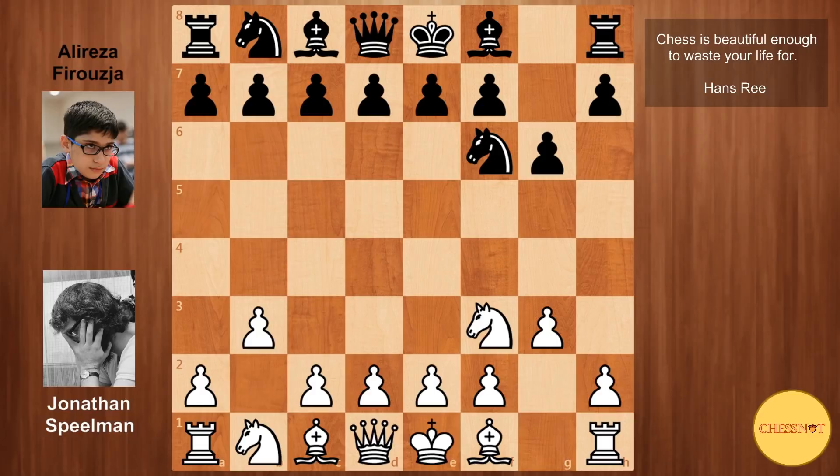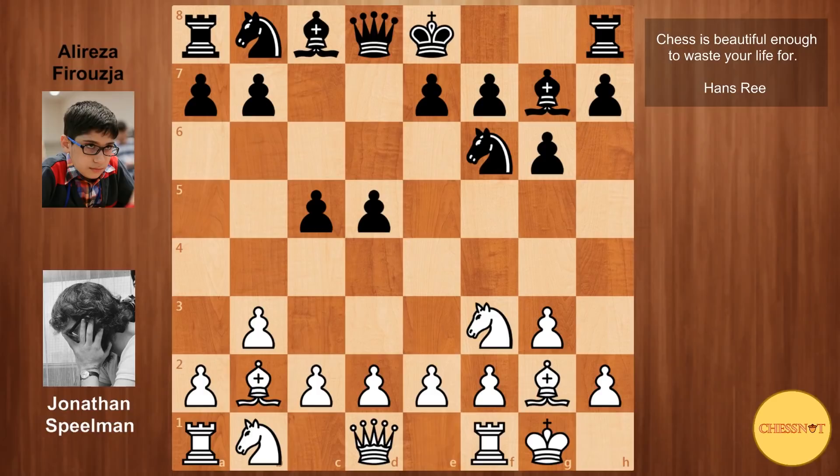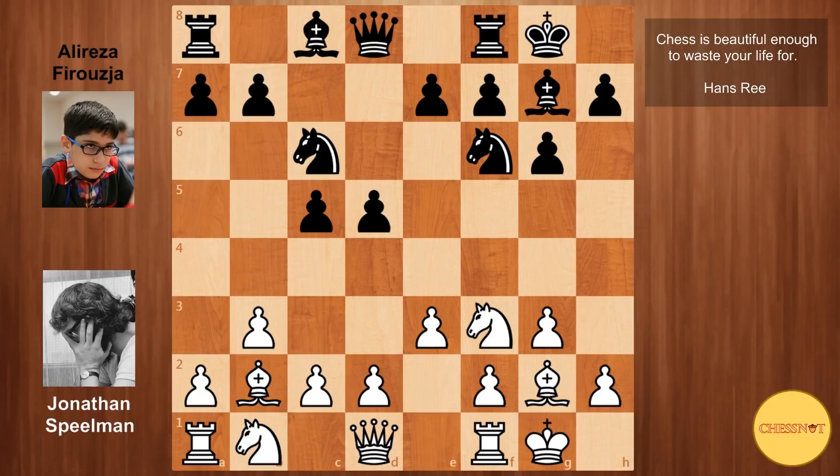So we have Nf3, Nf6, G3, G6, and B3. Right off the bat you can tell that Spielmann's not entirely comfortable going into theoretical lines, which is understandable since he has not been playing on a regular basis. Firouzja goes d5, Be2, and we have c5. Firouzja plays very principally, grabbing the center since white allows it. We have Bg2, Bg7, both sides castle, e3, and rook to e8. This is actually the new move in the position.